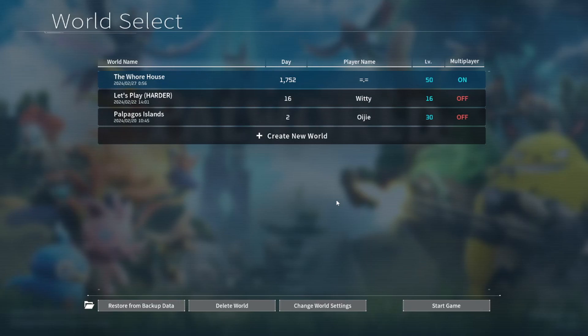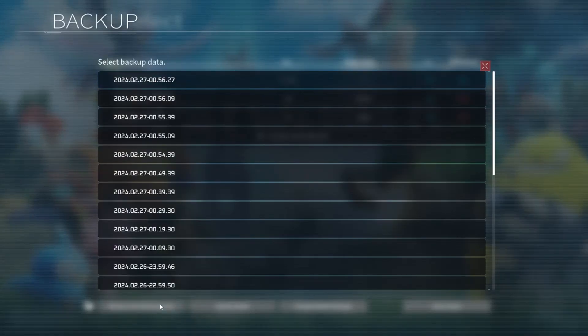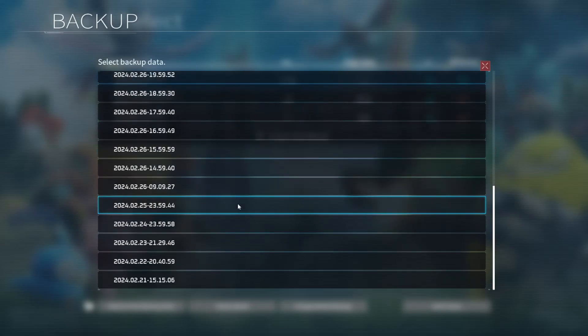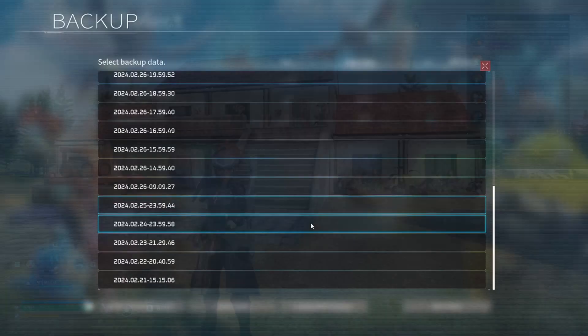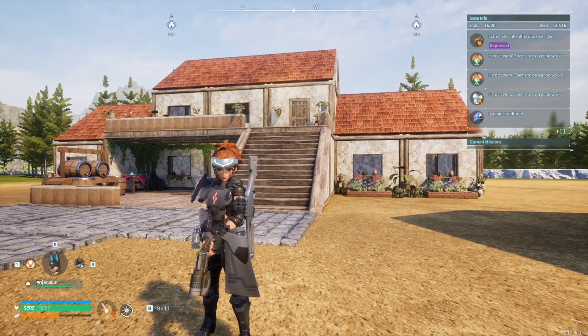People who have accidentally blown up their base with a rocket launcher or made some other mistake can rejoice, because this patch has introduced a way to restore from backup data from the world select screen. You no longer have to be tech savvy or dig through your actual files. Simply click restore from backup save, select a time and date you'd like to roll back to, click on it, click yes, and your world will roll back to that point.